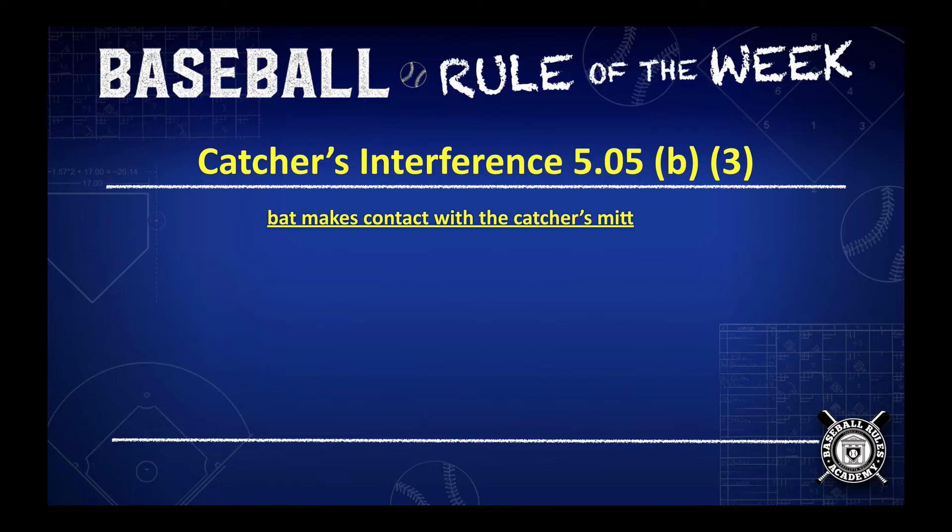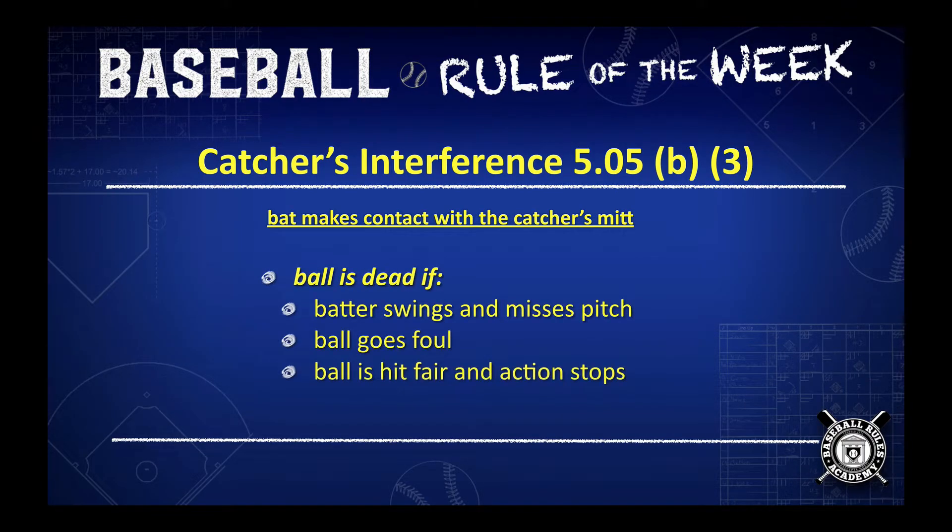In catcher's interference, the ball is dead if the batter swings and misses the pitch, if the batter swings and the ball goes foul, and if the batter swings and the ball is hit fair and then the continuous action of the play stops.